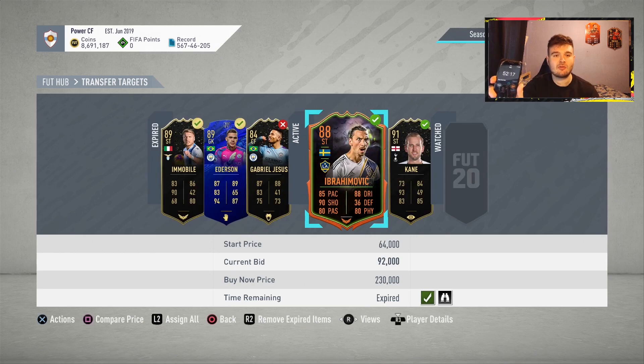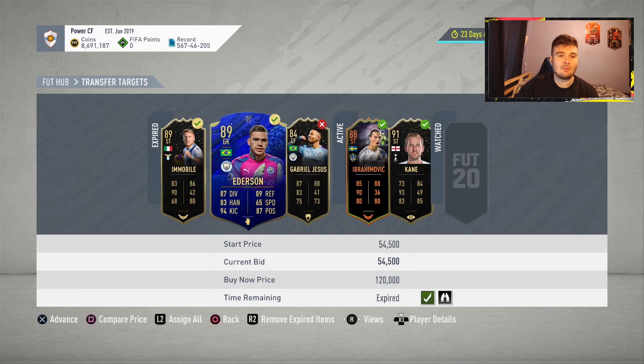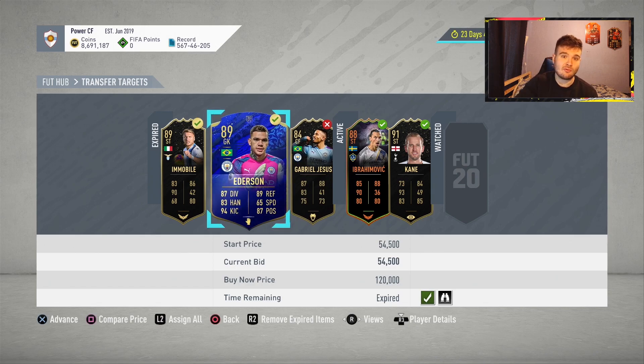Just a quick update: we're approaching the end of the first 10 minutes of the challenge. We've picked up an Edinson for 54,500. Going by FutBin, this card has been going for around about 58 to 59k today, so picking him up for 54,500 — hopefully we'll make a couple of K there.